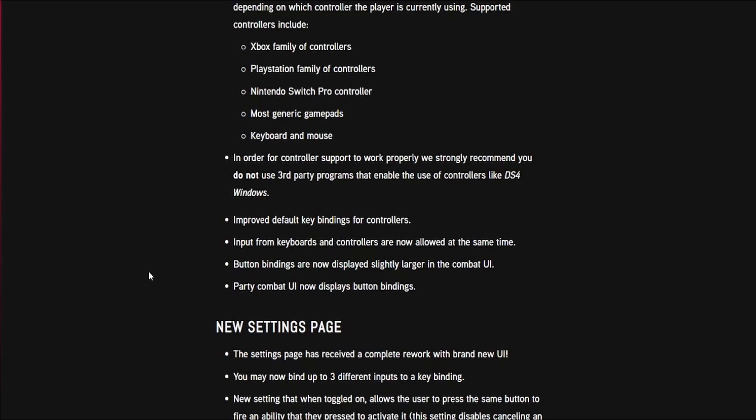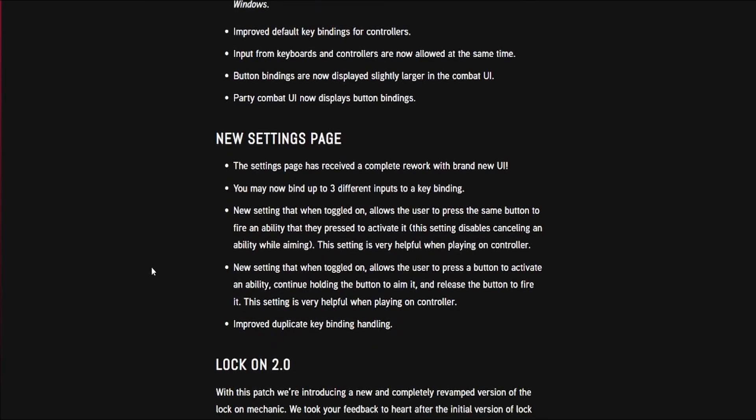Button bindings are now displayed slightly larger in the combat UI, and the party combat UI now displays button bindings. New settings page: the settings page has a complete rework with brand new UI. You may now bind up to three different inputs to a key binding. A new setting when toggled on allows the user to press the same button to fire an ability that they pressed to activate it.